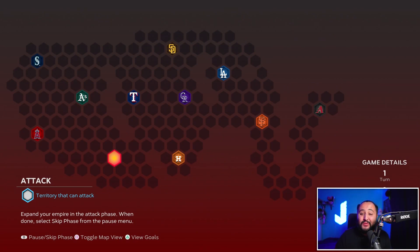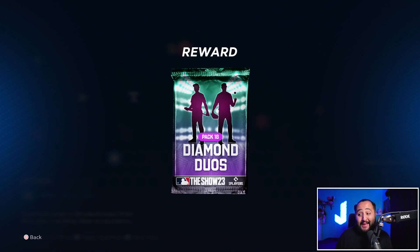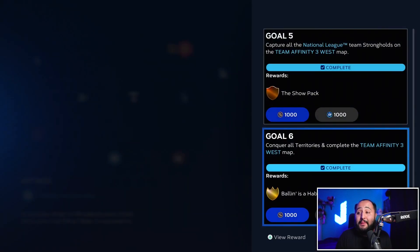The Team Affinity Season 3 West conquest map is probably the most difficult to complete because you can't just split it down the middle. I don't even know what shape it is — comment below if you do! How I completed it: I went to the Angels, then up to the Athletics, then the Mariners, then the Rangers, then down to the Astros, Rockies, Padres, Dodgers, Giants, and Diamondbacks. Alternatively, attack the Astros first, slide up to the Rangers, Rockies, Padres, and then save the Angels, A's, and Mariners for last. The goal rewards are the same: a Show Pack, Diamond Duos Pack 18, three Show Packs, three more Show Packs, a Ballin' Is a Habit pack, 1,000 stubs, and 2,000 XP.